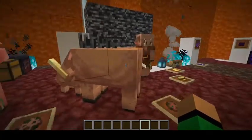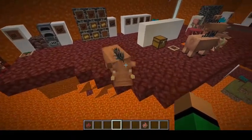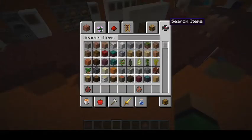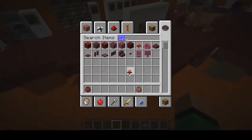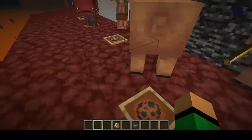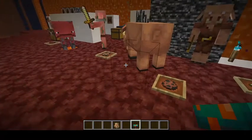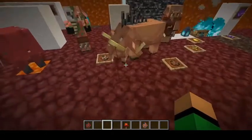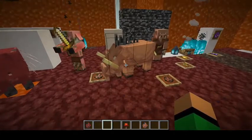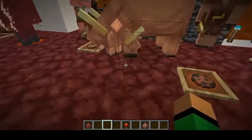Our next mob is the Hoglin. It is an aggressive mob, but you can breed them and it is a food source. To breed them, all you need is some Crimson Fungus. Hoglins love Crimson Fungus, but when there's a warped fungus nearby, they will run away from it. When you kill them, they drop pork chops — not a unique item, but at least it's a food source in the Nether.